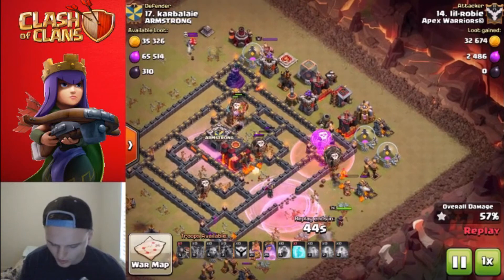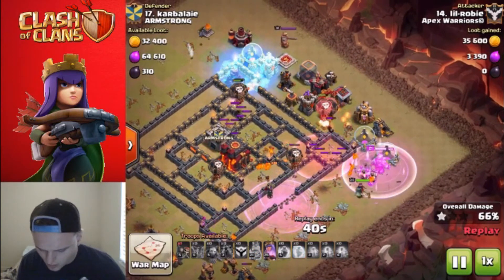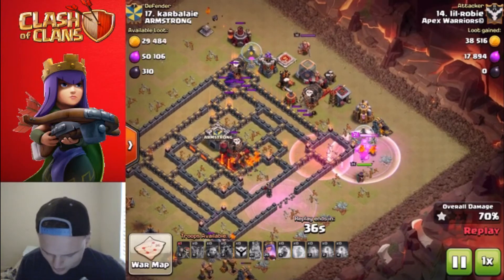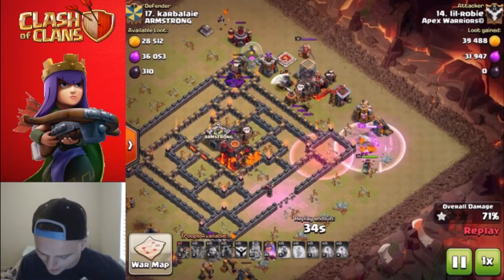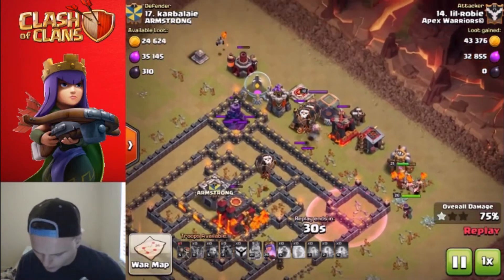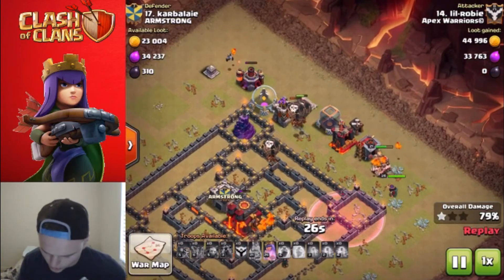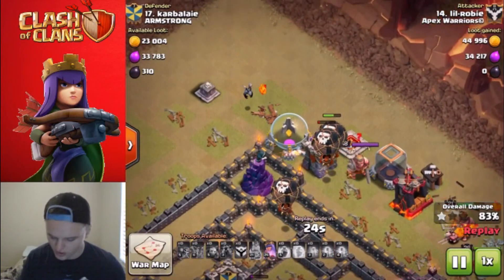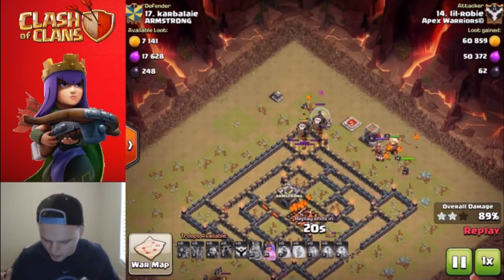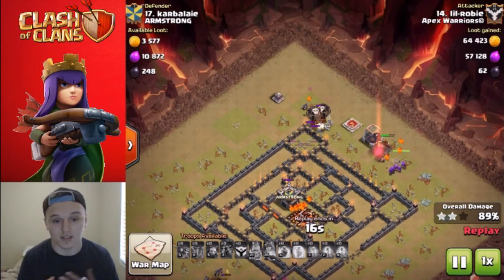We drop the rage spell on the queen position right there and we have one more haste spell to get to that last wizard tower - though we have one more wizard tower left. Got a lot of troops left, that's what I really meant to say, and that wizard tower is not gonna go down, I don't believe. It's got a sliver of health left but we have a big group of balloons heading over there to take it out. One more balloon should get the job done to clean up that archer tower. Our heroes are cleaning up on the right side. I don't even think I popped my queen's ability - I did it for fun, didn't really need to do it there because it's overkill.